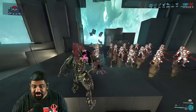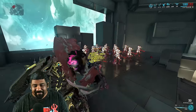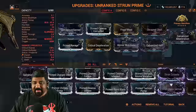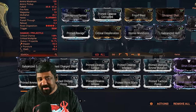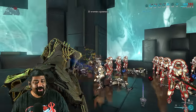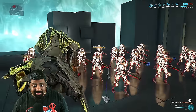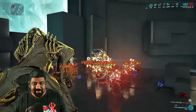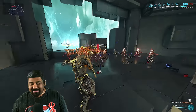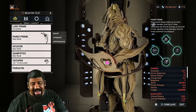Here we have the Strun Prime Incarnate — evolution: that one, this one, and that one. It's a simple viral Hunter Munitions build. You need to shoot enemies' faces to charge the Incarnate meter — and mind you, you can end up one-shotting enemies and not get any Incarnate charge. Once activated you get big AOE explosions that bleed enemies.